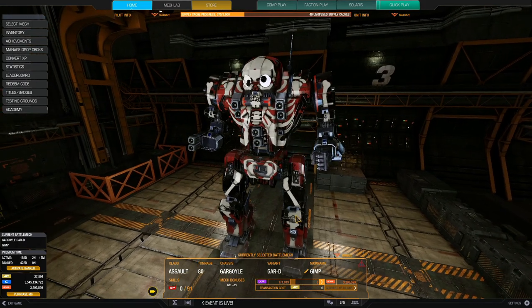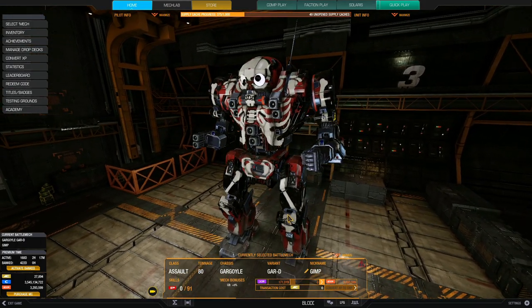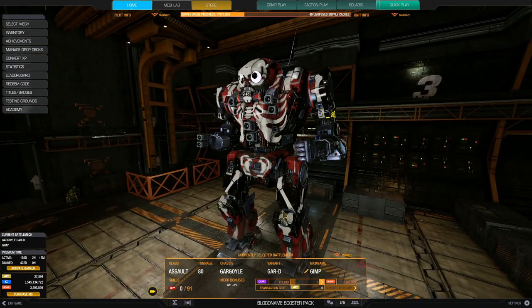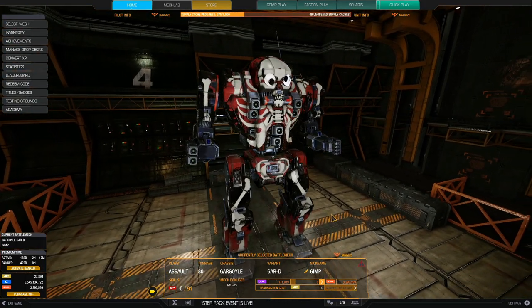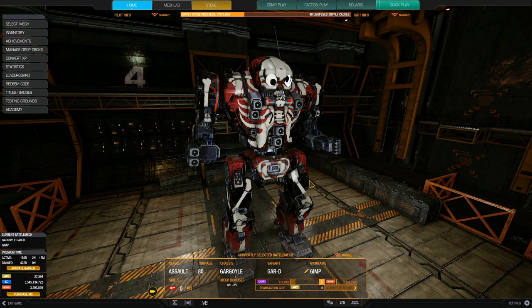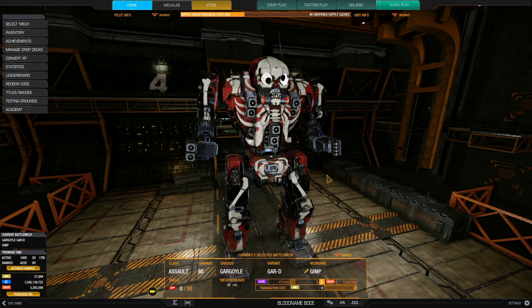You can hold your own against the top tier meta builds — I don't like that term — on the modern day battlefield. And you can run lots of things on the Gargoyle nowadays, from ballistics to missiles. This, my friends, is an energy build, because the Gargoyle D is the energy variant with two energy hardpoints in the center torso.